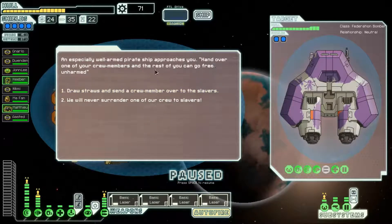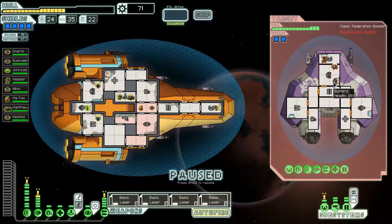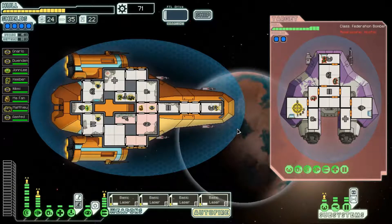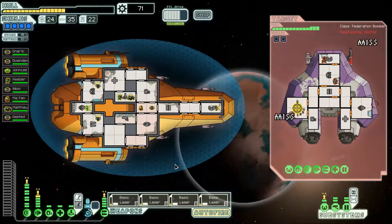An especially well armed pirate ship approaches you: 'Hand over one of your crew members and the rest of you can go free unharmed.' Draw straws and send a crew member to the slavers, or never surrender. Well of course we're never going to surrender. We might also be able to swap Asted for hopefully a mantis or another rock. They've got three aliens on board but one's a mantis and one's a rock man. Keebs actually does 10% more damage in combat. I'm just going to focus on taking out their weapons first — the old tactic: four hits onto a two shield means two damage to the room below it.